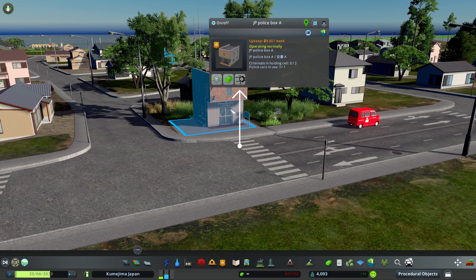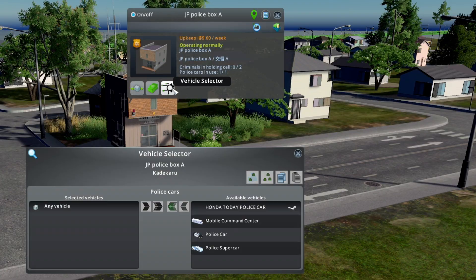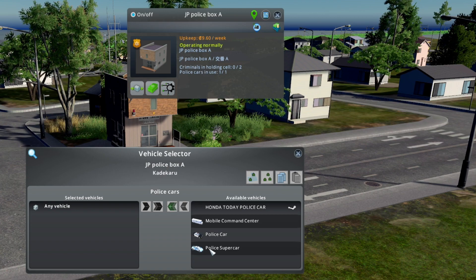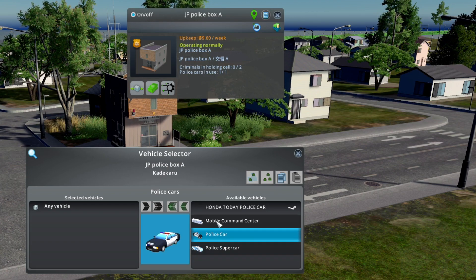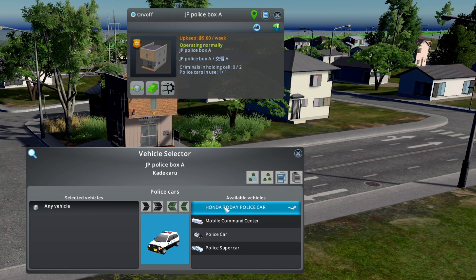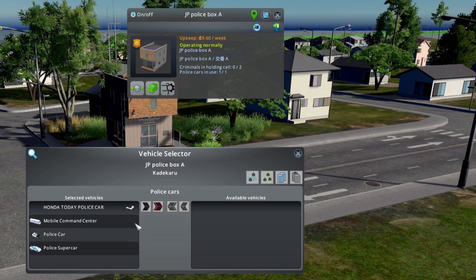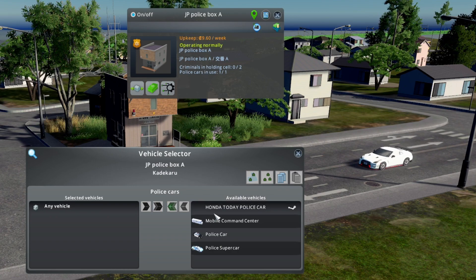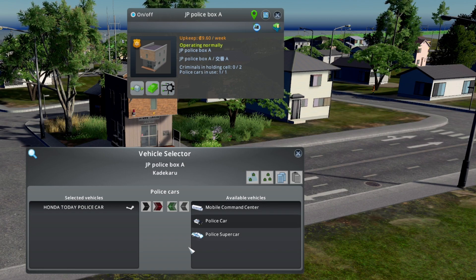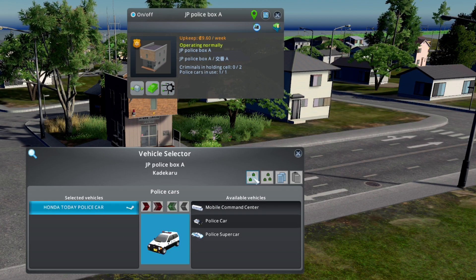Click on any building that has vehicles and click this icon to open your interface. You can select your vehicles to see what they look like. This is the little police car that I want to use for this building. You can move them all to the left or back over with this icon, but I want to use this vehicle for this building — now it's selected. This is the only vehicle that will spawn from this building.